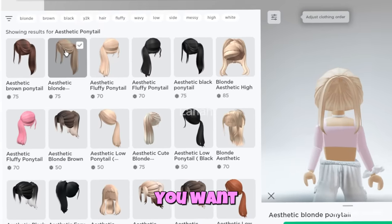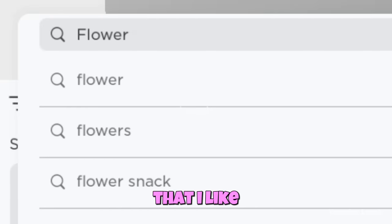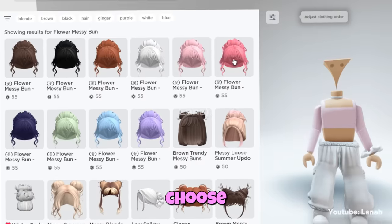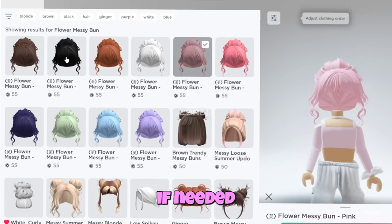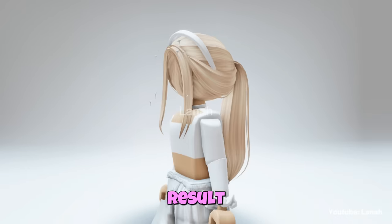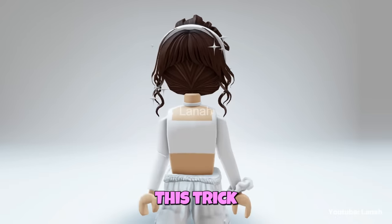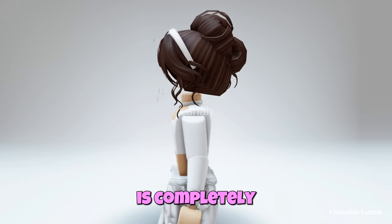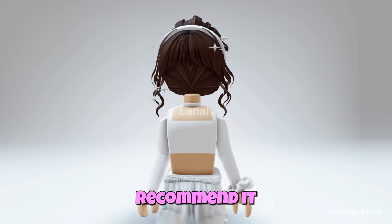Choose any color you want. This hairstyle covers the entire head. Here's another hairstyle that I like — also choose any color you want, and you can change the color of the head if needed. This is the final result. The head is so good that it can fit many different hairstyles. This trick is excellent — the head is completely covered and the price is very cheap, so I highly recommend it.